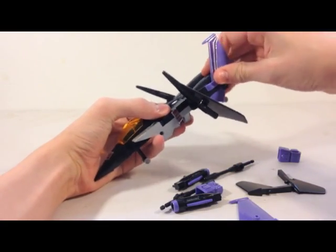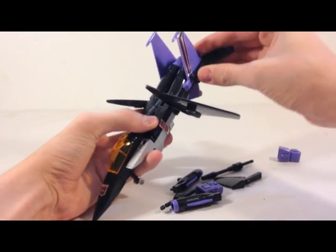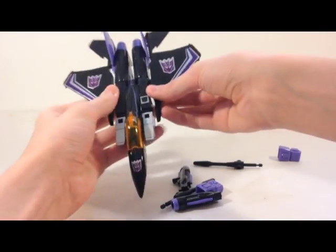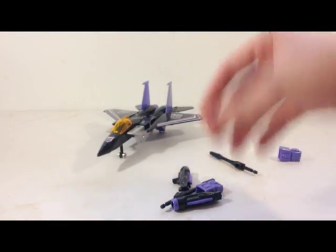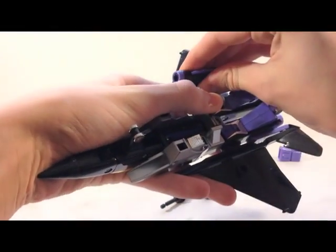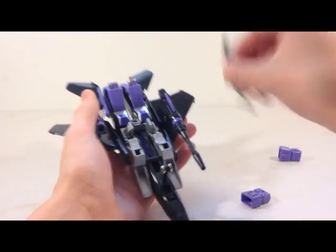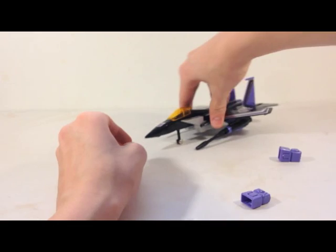Just plug these in right here. And his back wings — his tail rudders, or whatever you want to call them. That's pretty much the basic plane mode. Yeah, that's an F-15 Eagle. Taking his null ray cannons, you can plug them in right to the wings, which is really cool. Pretty much every single seeker can do that, and you can just plug these in. That's how I like to display them in plane mode.